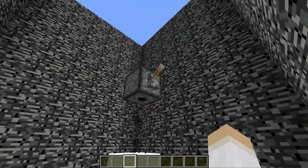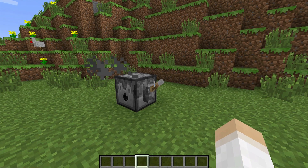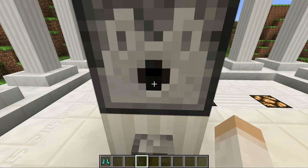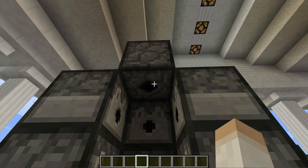Dispensers can now deploy ignited TNT. Bone meal can now also be used in the same way to help grow plants. You can also use flint and steel to make fires, and if you have armour inside of them they can even be used to dress you up in armour. Dispensers can now also be placed in all six directions including from the top and bottom.